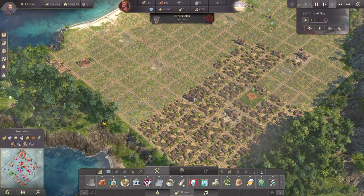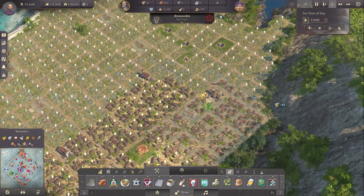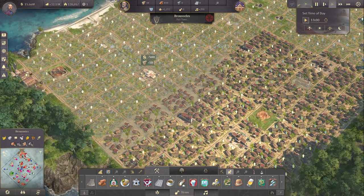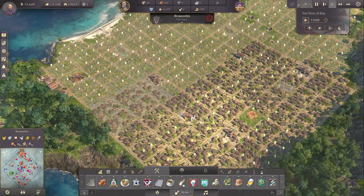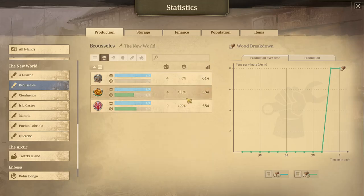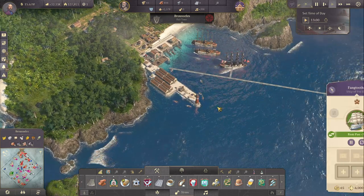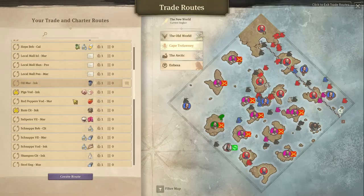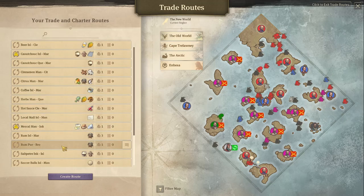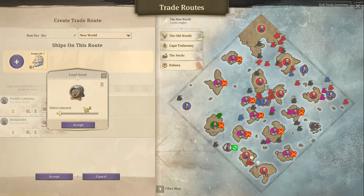Great - let's have some more residents living here. Let's check the rum supply - we do have a route for that. We get five tons over and we consume eight a minute, so we should get at least eight over. Except it's probably taking a little bit longer than a minute for this ship to get from Brussels to Pueblo Labriola - yes, that was a word, the name of the city.